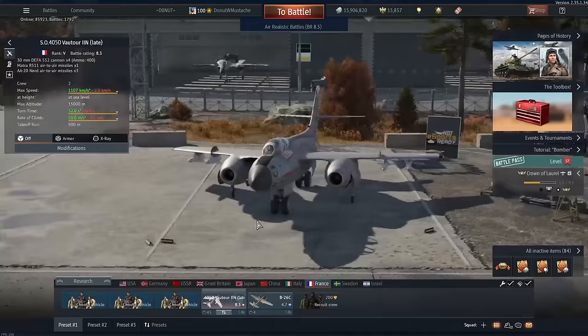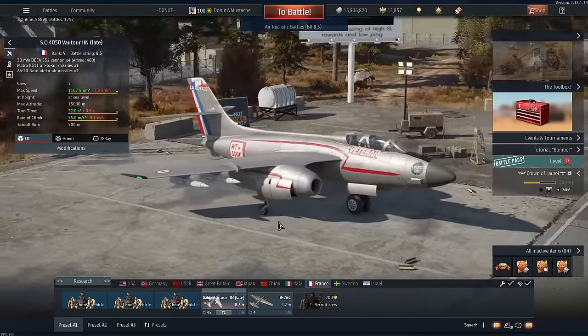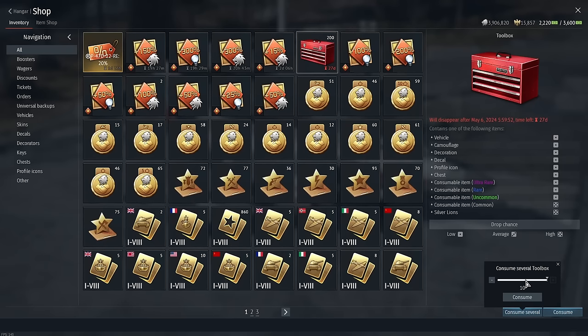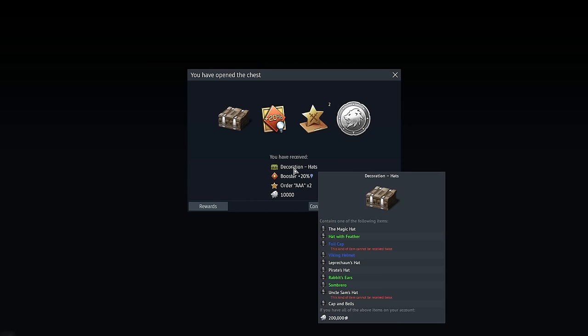Oh boy, another gambling season. Sure hope this doesn't become the best performing video on my channel again. Do I open 10 at a time or do I do 5 at a time? This is a lot more than the 50 crates we did for the last video. I'll rapid fire 5 at a time. Let's start with 5. 3, 2, 1, we ball. Oh, I got a decorator — or a hat.